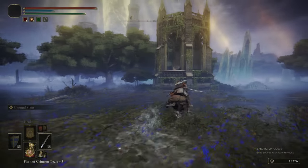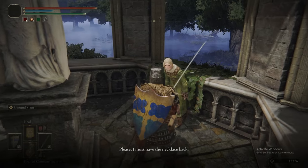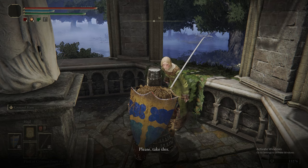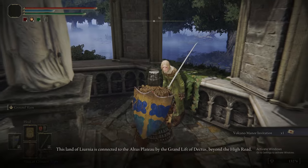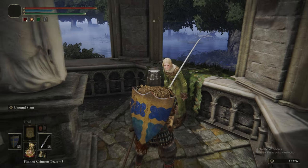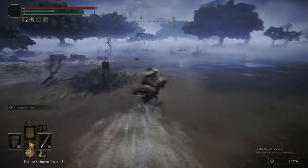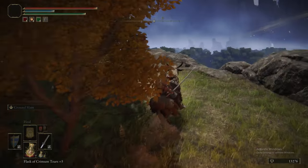We'll just walk back to Patches, and that is just an easy way of getting back to Raya so we can give her her necklace back. At which point, she'll give you the invitation, tell you about the secret path, and when you get to the Altus Plateau, she will either be standing at the top of the Grand Lift of Dectus or by some nearby ruins if you take the secret path. We do have footage for both, because I think we did it two different ways on both runs, so we will show you once it becomes relevant.